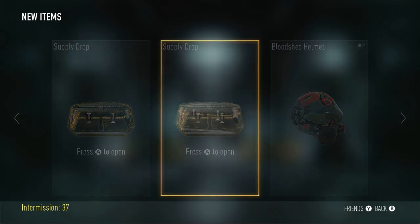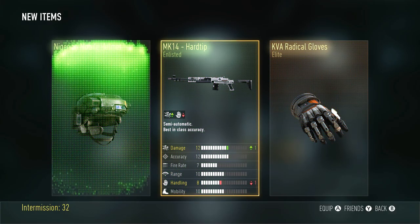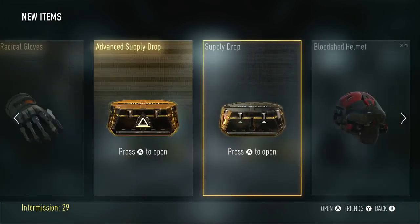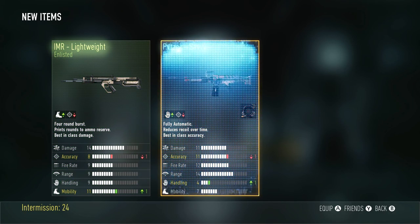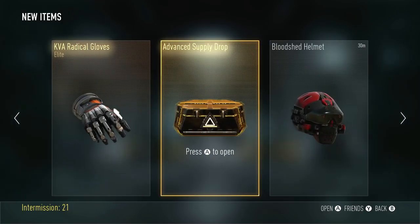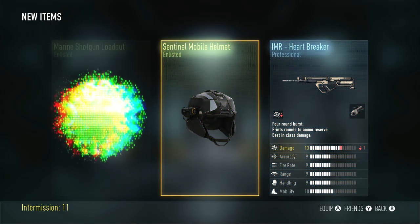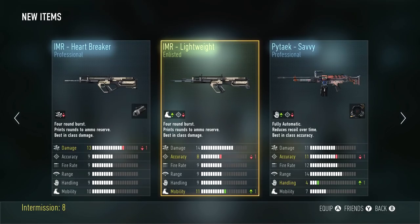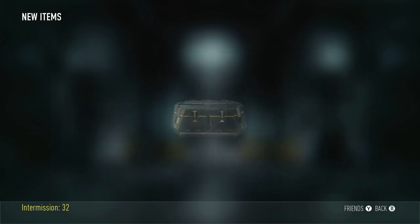It's time to open up three more supply drops. Let's start with the regular supply drops this time. We have double the chances of earning elites because it is Saint Patrick's Day — this is so sick. So hopefully we can get some good elite weapons or elite gear. I'm fine with elite gear too — I like earning elite stuff anyway because I can get 2,000 XP off of it if I've already had it. We got the advanced supply drop, let's open this one up. My heart is breaking right now because none of those had a good elite weapon. Except we got the KVA Radical Gloves. Three more Saint Patrick's Day supply drops — let's get this started.